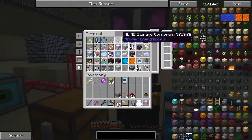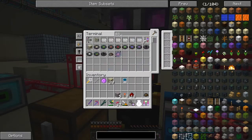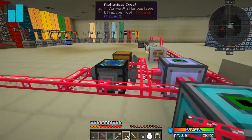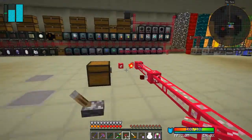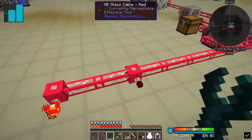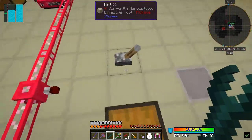Let's find out how much scrap we've actually got in the system - two million. That's probably enough to make maybe two stacks of UU matter, not very much.